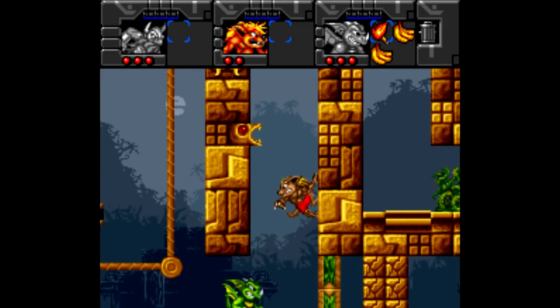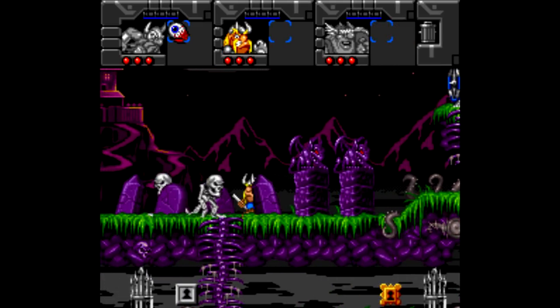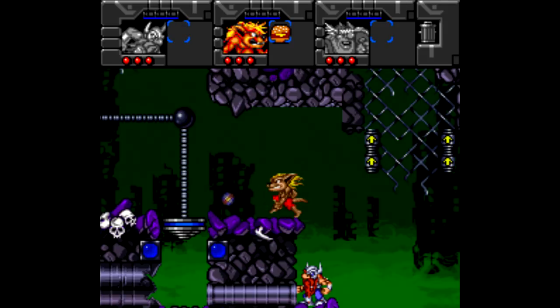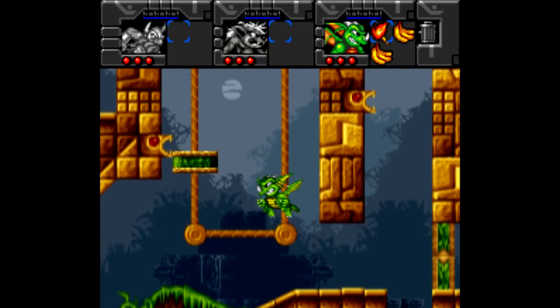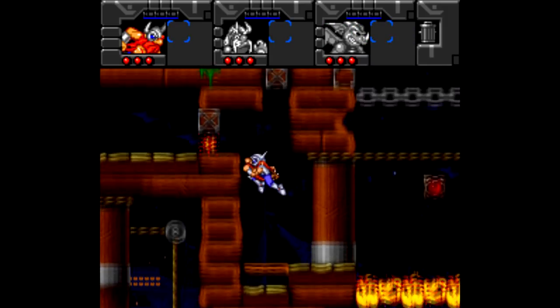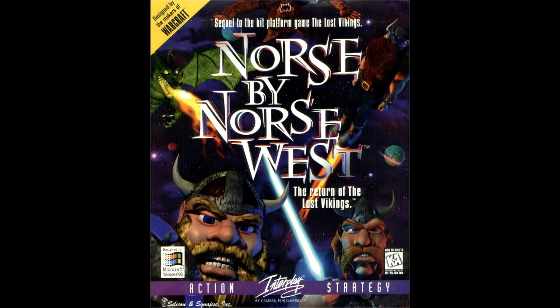Lost Vikings 2 does what a sequel to a good game should do — if it ain't broke, don't fix it. The only real changes are the additional characters and the fact that a lot of the backgrounds are darker. The user interface hasn't changed and it's still two-player co-op. If you like the Lost Vikings and just want more levels and more characters with new abilities, then you'll love Lost Vikings 2. You also have the option to play it on Sega Saturn, PlayStation, and PC, where the game is titled Norse by Norse West.